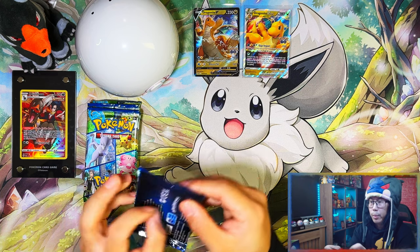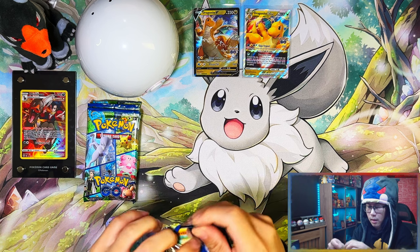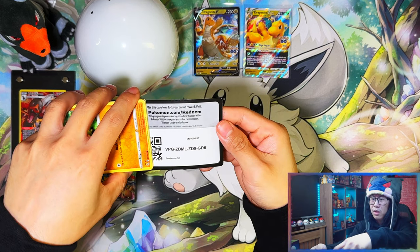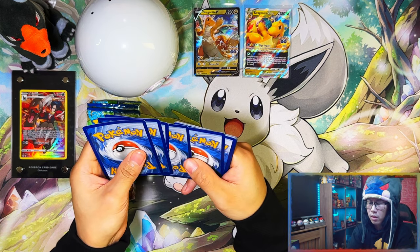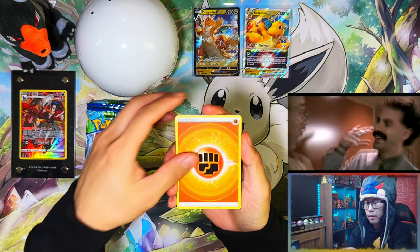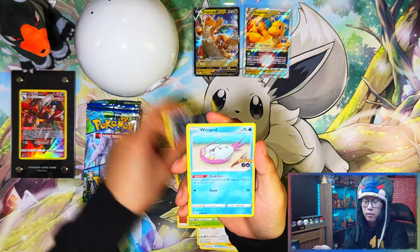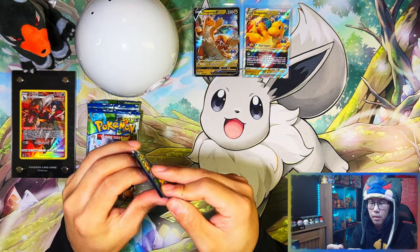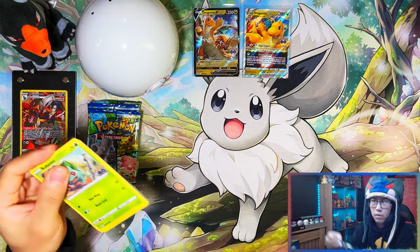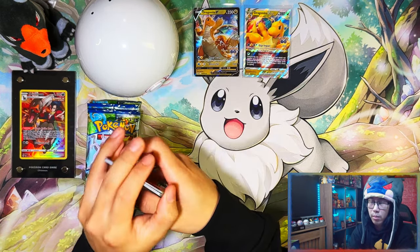Alright guys, now getting into the first pack. This is probably the last Pokémon GO video you will see from me because I doubt I'm going to be opening more — one, it's too expensive, and two, the pull rates for Pokémon GO are not really worth it to chase the rest of the cards I need for the master set, which is three rainbows and three gold cards. I need rainbow Mewtwo V-Max, rainbow Mewtwo V-Star, rainbow Dragonite V-Star, gold lure module, and the gold incubator — those are the five cards I need left.